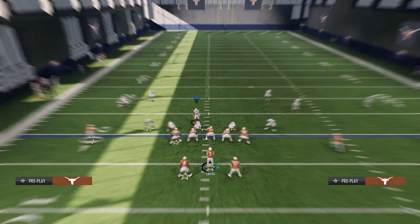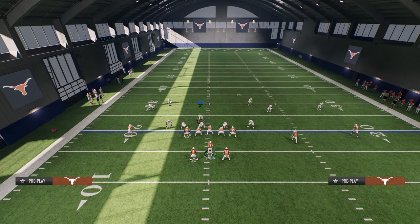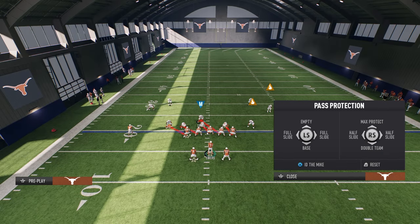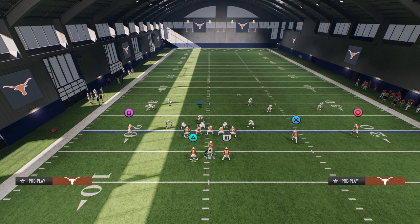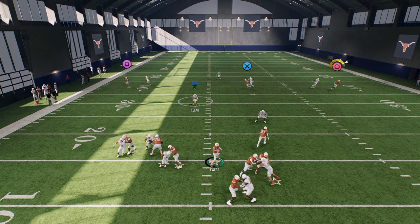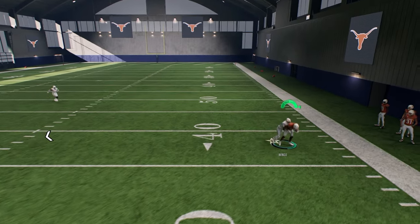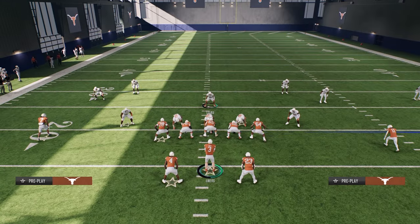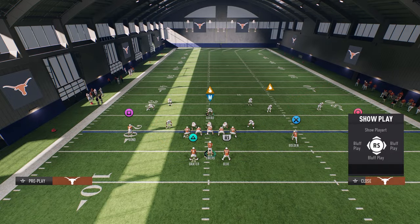When they do the version of the blitz that shifts to stop your run game, you're going to half slide to the opposite side that they shifted, block the running back on the side they shifted, ID him, and run your route combos. If you step up this is going to block it every single time. Just by having the running back and the protection on both sides, it makes a big difference. You can pick up the penny blitz really easily.